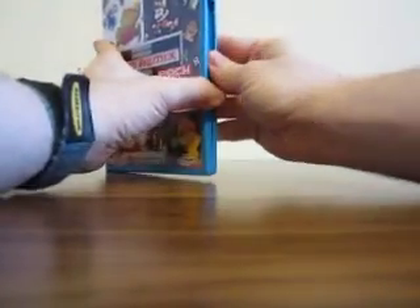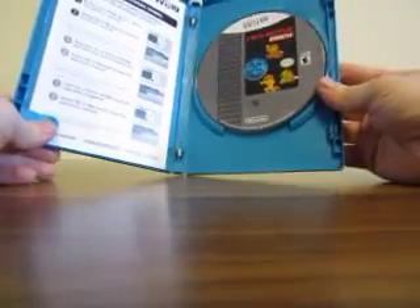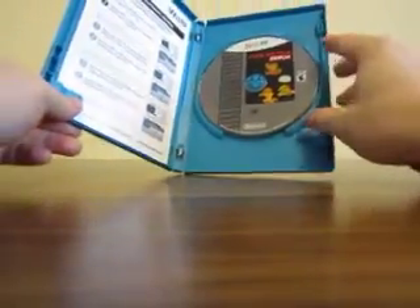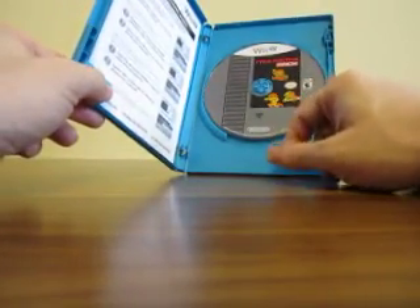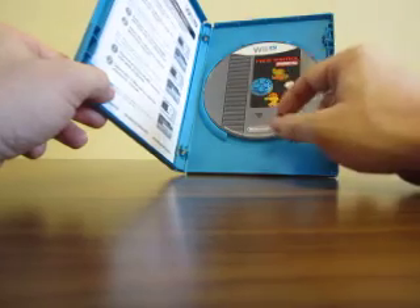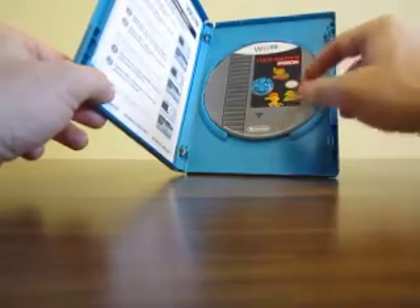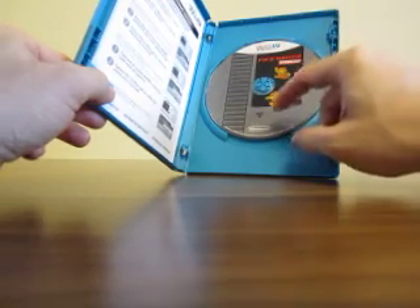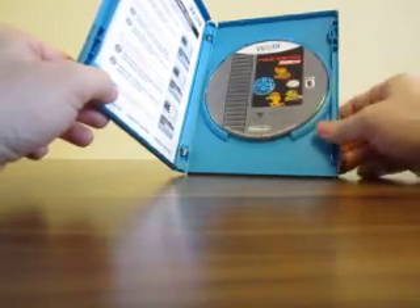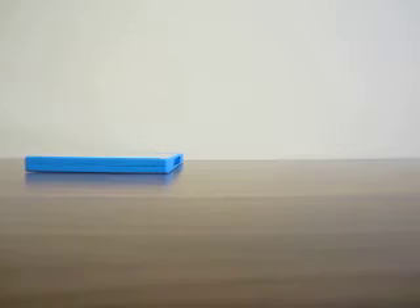Now you saw what the front looks like. There's the disc. Very retro-like — they've got an NES style thing on the disc. We've got the 8-bit versions of Mario, Link, and I don't know who that third person is. But anyway, that's NES Remix Pack on the Wii U.